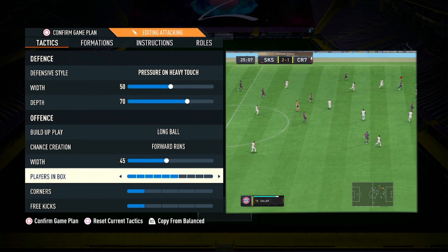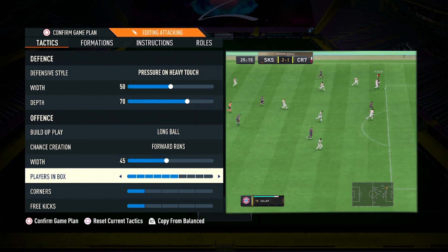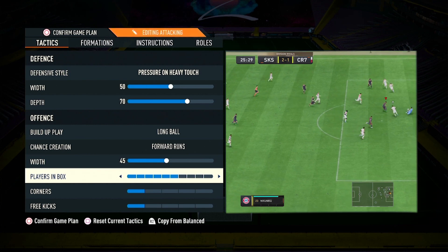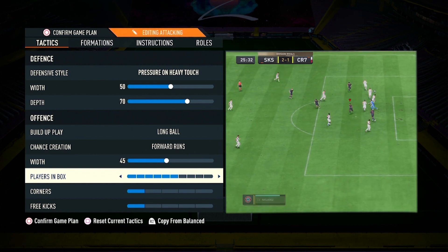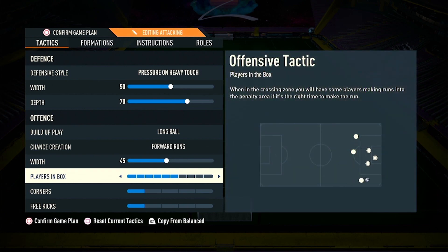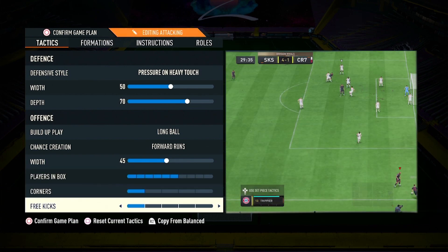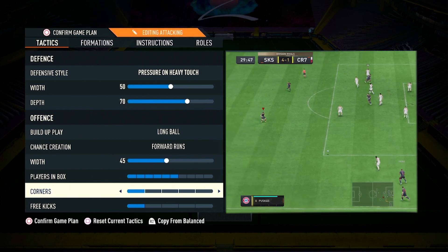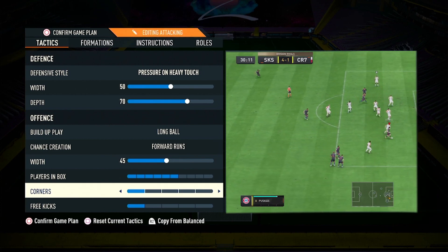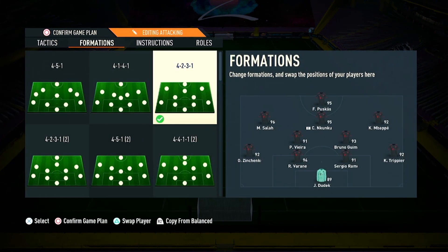Players in the box is set to 6 — perfectly balanced because we are using long ball and forward runs. Width is 70, which is already very attacking. If you send more than 6 players into the box it becomes very difficult to defend. For corners and free kicks, we use 1 for each so we don't get countered after losing the ball in those situations.